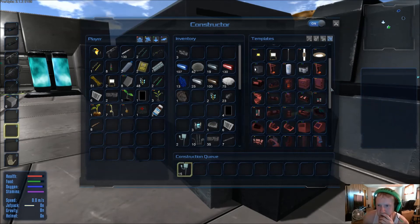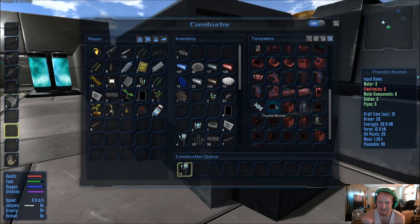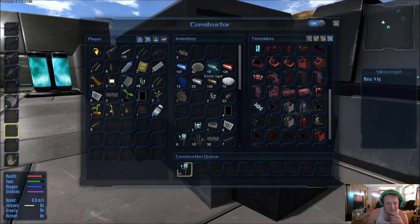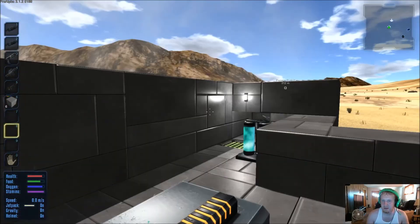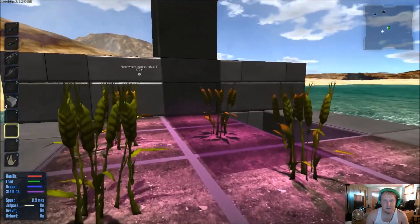I'm trying to get us three directional thrusters — that'll get us every direction but forward. Then we want a normal thruster, which takes six electronics as well. It's gonna be tight — I just don't know if I have enough electronics. It's because of that silicone. Do we know of any silicone deposits? I don't think so. That's rough.